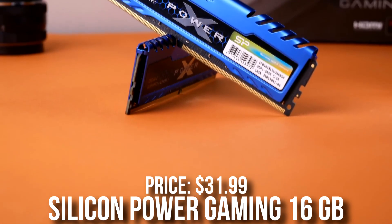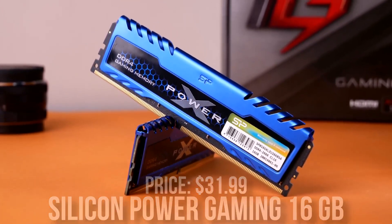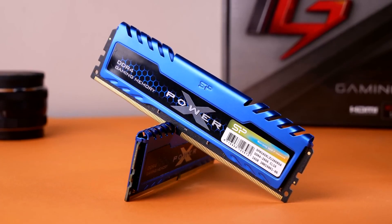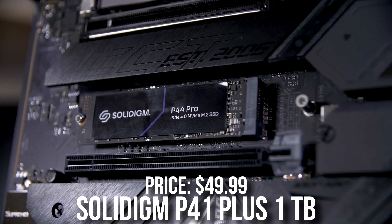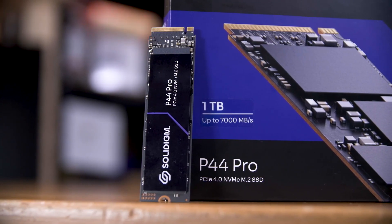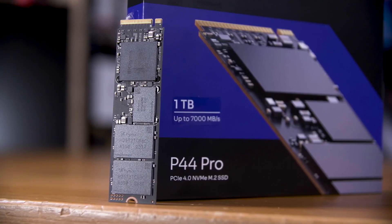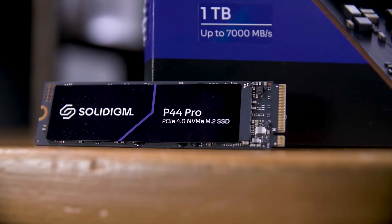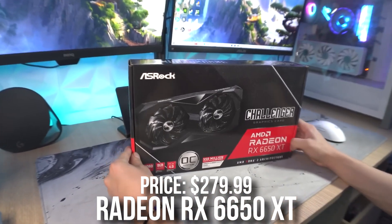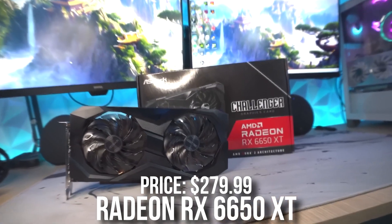For the memory kit we have the Silicon Power XPOWER RGB kit — same specs as the other builds: 16GB DDR4 3200MHz CL16, just a bit more expensive for the RGB. For storage, we have the P41 1TB Gen 4 SSD for $50, giving you plenty of space to download a bunch of games. You can even consider 2TB depending on how many games you want. For the graphics card, we have the RX 6650 XT, which in my opinion is one of the best value GPUs on the market right now.